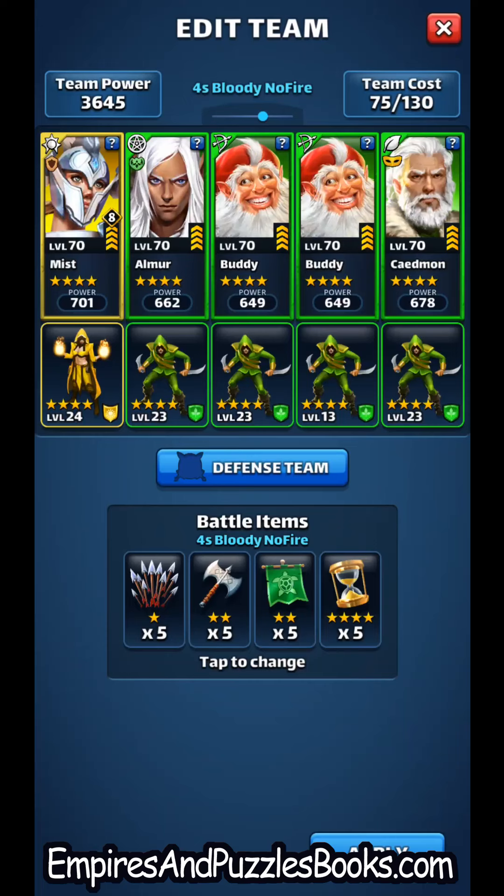Let's take a look at the team I'm going to be running. I am going all in on defense down. Buddy is an obvious choice for tank — as this event is no fire, nature is going to be the strongest tank. Buddy summons minions, which kind of acts like a healer; he reduces the enemy attack and gives them defense down, which are really important in a bloody battle; and he also has a decent hit on three enemies.